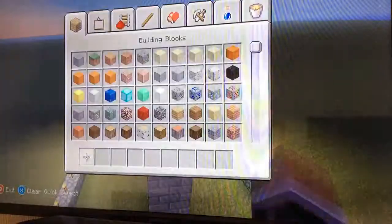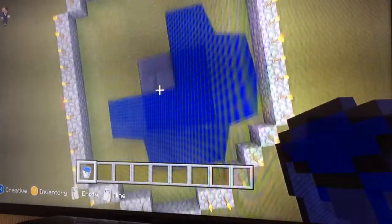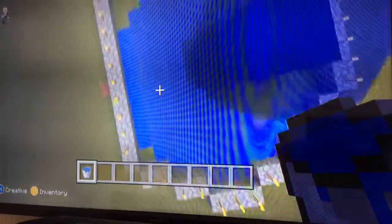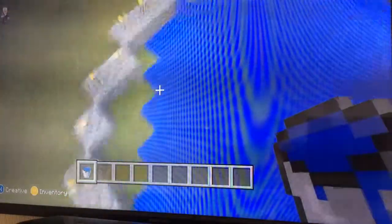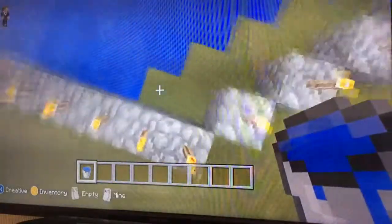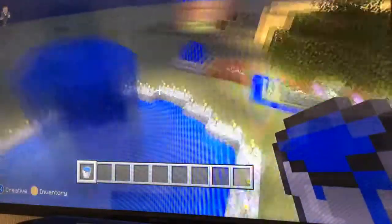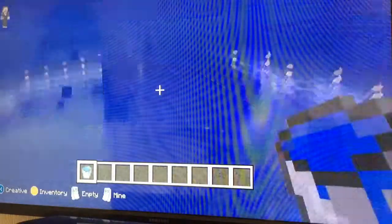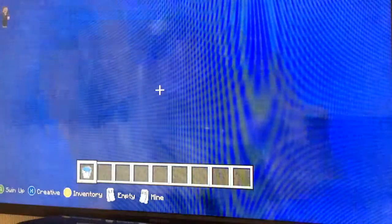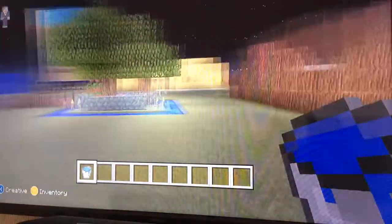There we go. And then we get to the water — we just simply place a block on the side. Every little piece should be covered, which in my case it really isn't, so spread it out a bit. And if you want, you can do the invisible squirty up effect — it's just squirting up, there's literally nothing holding it. And that's how you do a better fountain.